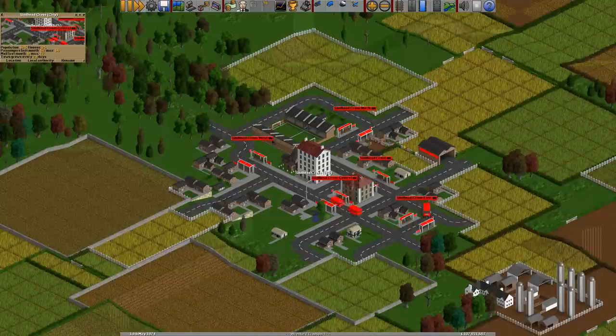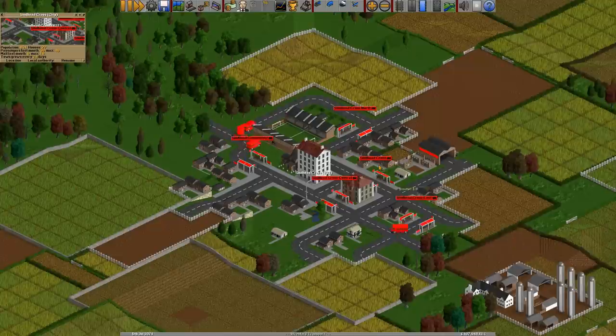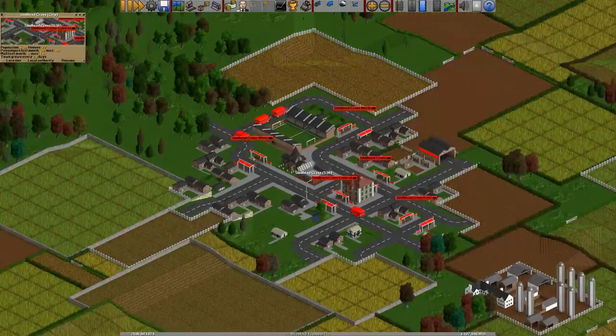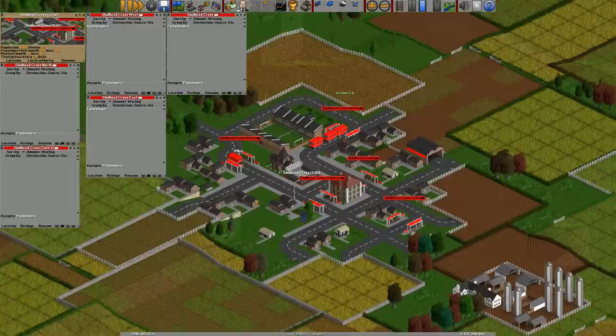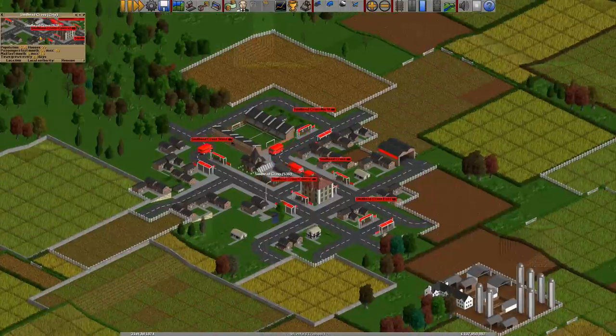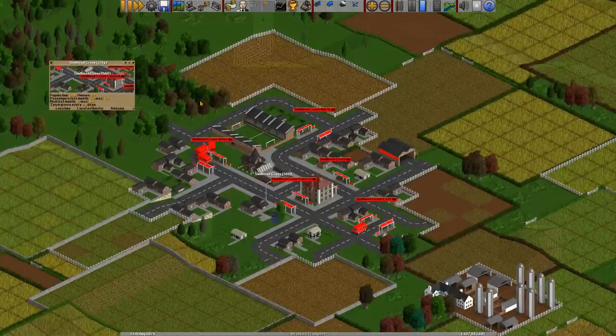It does take time for the growth to increase, and you have to make sure you're visiting all five stations with your vehicles within the period of two months. Every station needs at least one passenger either dropped off or sent. You can use the question mark tool to check whether a station is within the town boundaries — if it says 'local authority: none', a station placed there won't count towards the town's growth pattern. It doesn't have to be passengers — one item of cargo picked up and dropped off within a town is what counts.